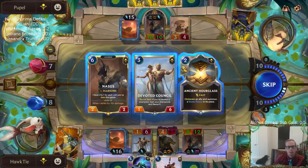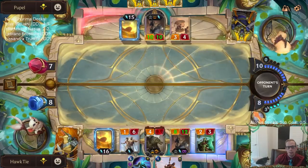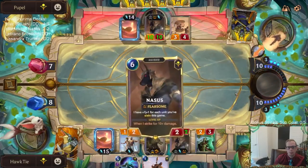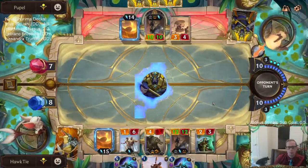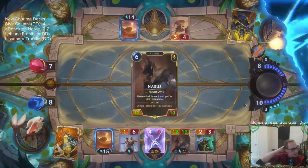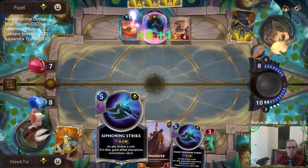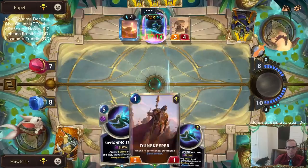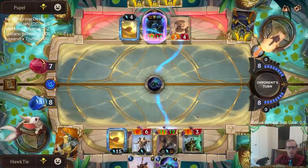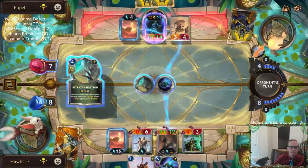I like Gnosis and I like Hourglass — I like them both. Gnosis makes it more likely that we level up our champions. I want Gnosis. That gives their Spell Shield. I was kidding earlier but they have — this could be game. I wish I would have taken Hourglass. I need Hourglass to stop that. They have the Rite of Negation to stop mine.